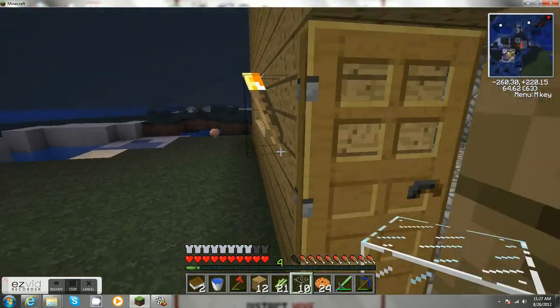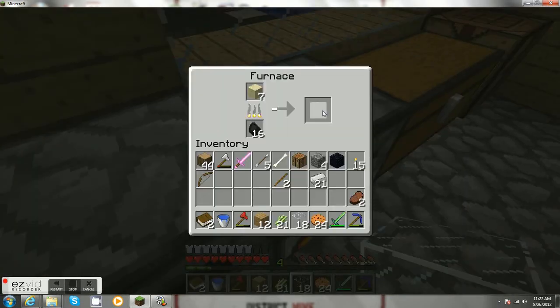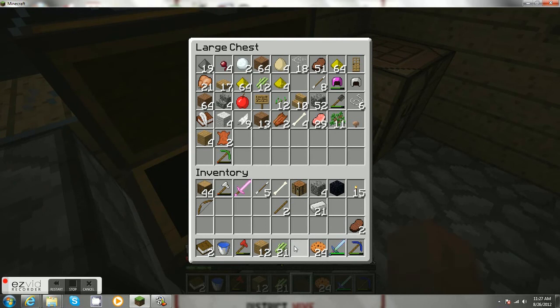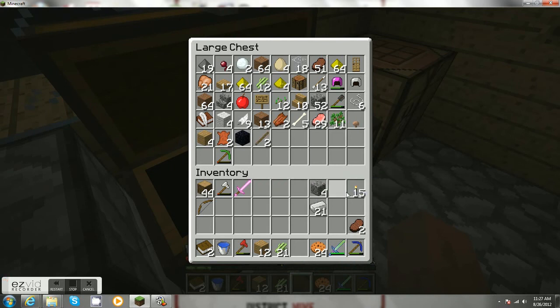Let me through. Let me through. Let me through. And then I'll put the glass back here. I can put the crafting table in here, the obsidian in here. The bones, sticks, arrows, torches, cobblestone.